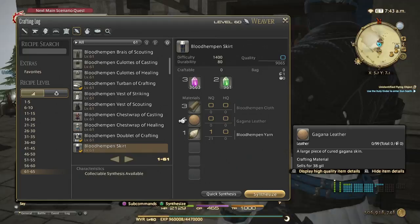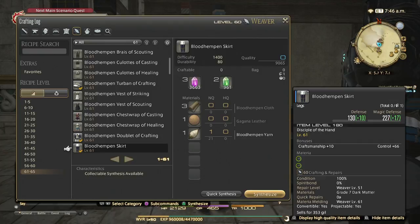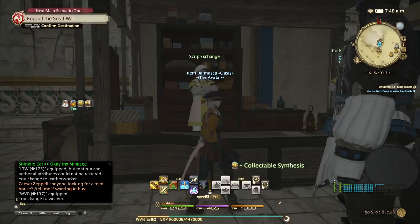I'm going to get the mats ready and hand these collectibles in to level up to 61. When we get to 61 I'll show you that rotation, but let me show you the rotation for this collectible now. Put the collectible gloves on, get the mats, and let me show you the rotation.